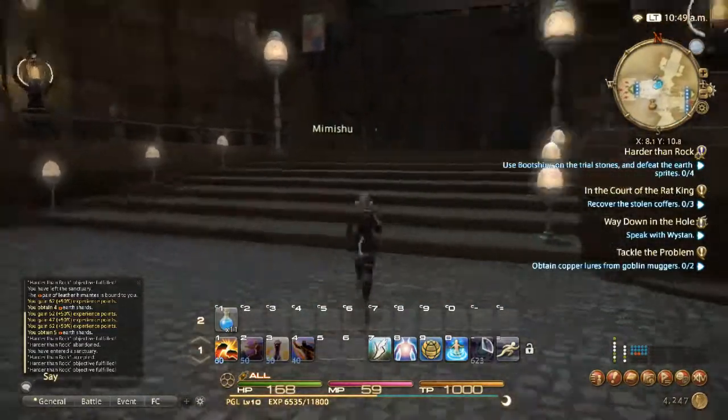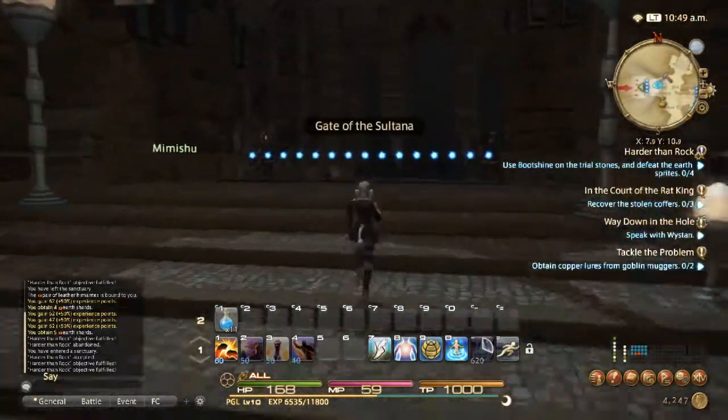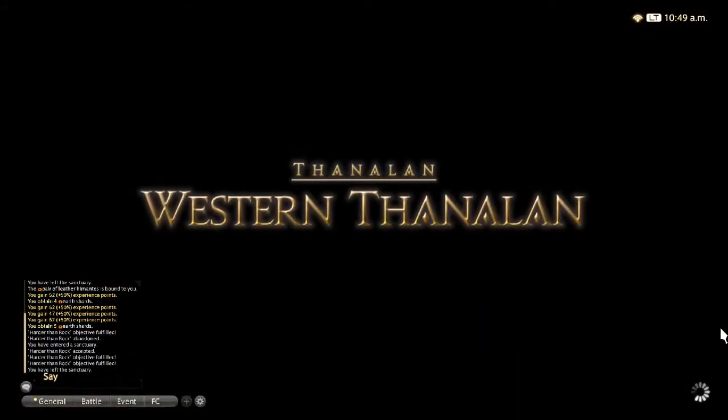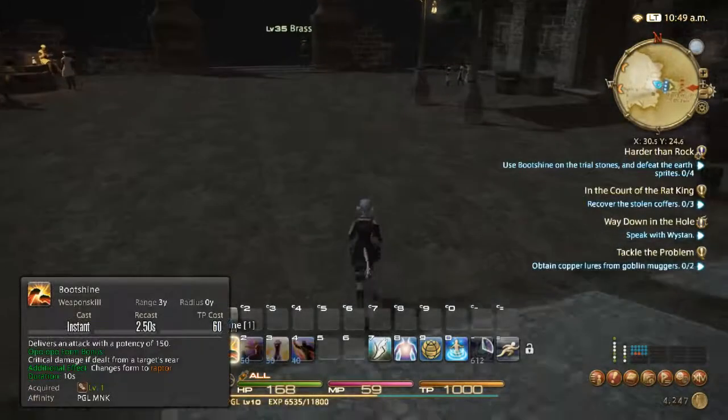Just reading this, it makes me think I'm using an item on it because it says 'use boot shine.' It's not an item — it's an ability for this particular class, which is the first ability you actually have. So: boot shine.